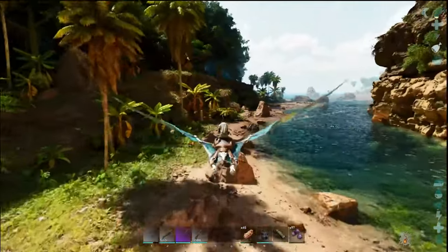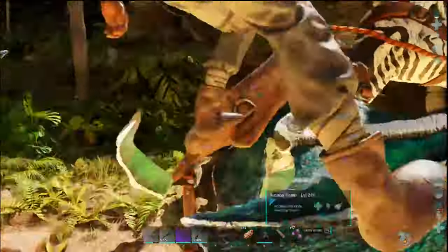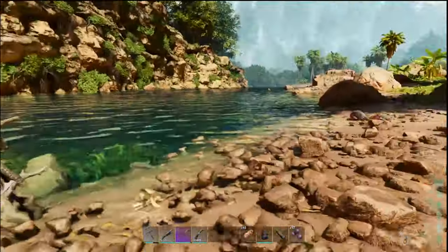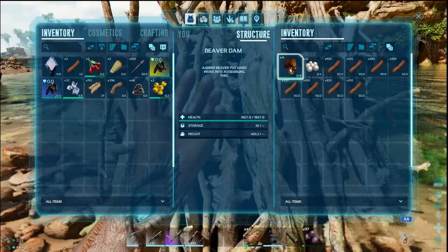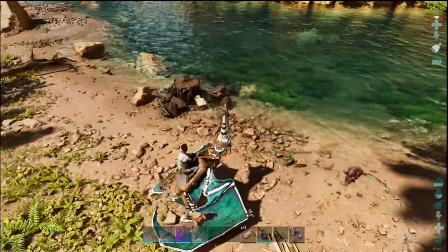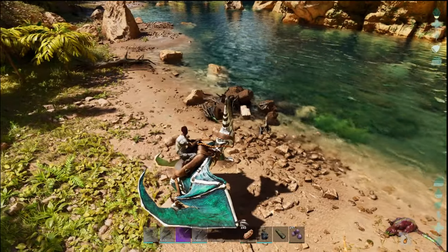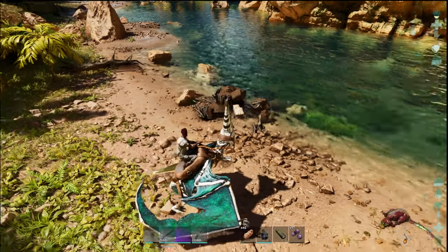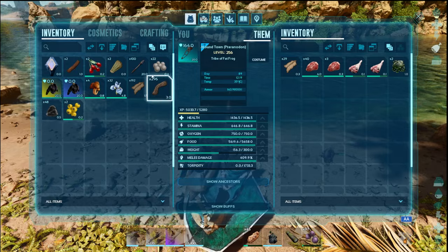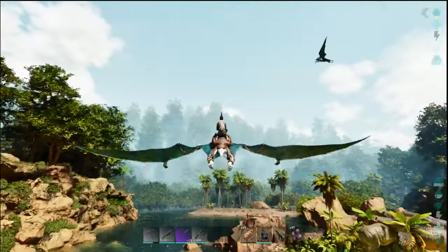If you've never raided a beaver dam before, I'll show you what to do — there are a couple of important things to note. As soon as you open the dam, the beavers are going to come and aggro you. The most important thing is that you want the cementing paste and some of the rare resources, but you don't want the wood. What I did is dump all the wood onto the ground and break the dam. If you don't take every single thing out of the dam, the resources will not respawn. So if I just took the cementing paste and silica pearls, the wood would stay in there basically forever and the cementing paste would not respawn.